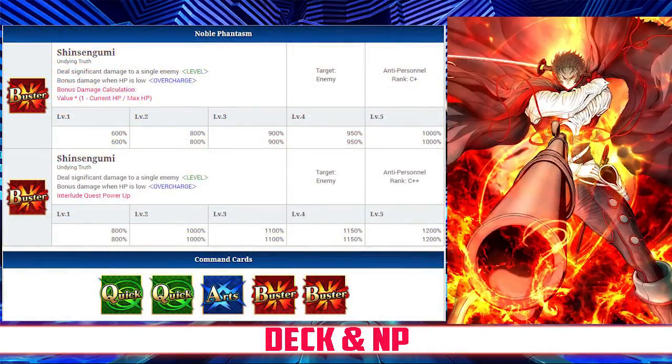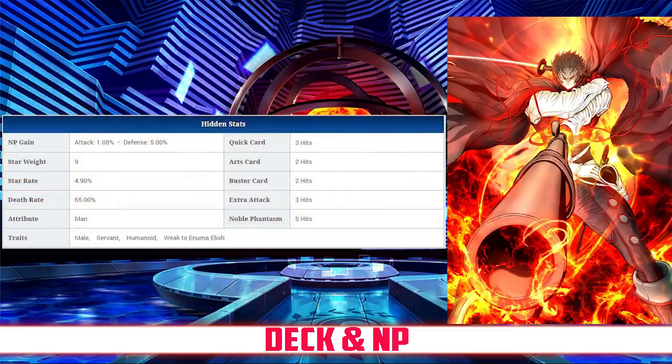Taking a look at his deck and Noble Phantasm, Hijikata has a Quick Buster deck, with Quick Quick Arts Buster Buster, and a Buster Noble Phantasm. His Noble Phantasm is Shinsengumi. It deals significant damage to a single enemy, with between a 600% and 1000% damage modifier, and the damage increases as his HP is lower, increasing with overcharge between 600 and 1000%. This Noble Phantasm can be upgraded through an interlude, which will increase the damage modifier to between 800 and 1200%, and will also increase the bonus modifier that depends on overcharge and HP to between 800 and 1200%. His Quick Card hits 3 times, his Arts Card hits twice, his Buster hits twice, and his Extra Attack hits 3 times. He has an NP gain rate of 1.08% and a Star Rate of 4.9%. He does have good NP gain for a Berserker, thanks to the Double Quick Cards and Arts, but low Star Generating overall, because of the low hit counts and Star Rate.